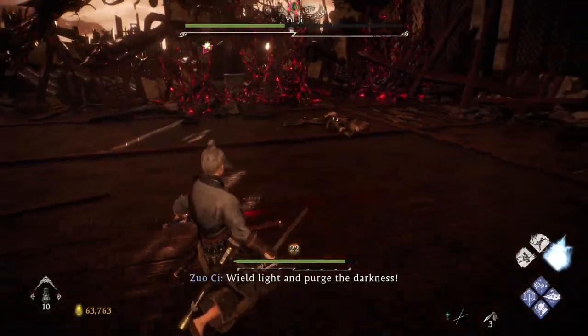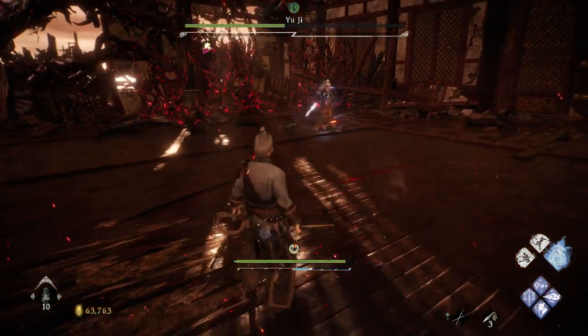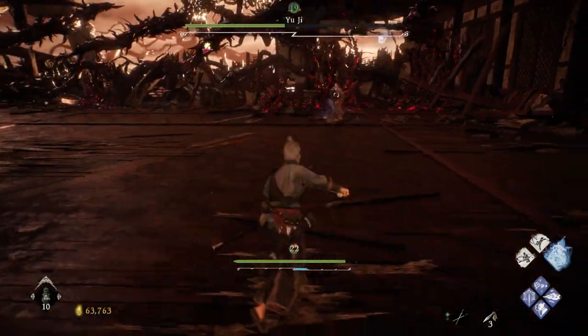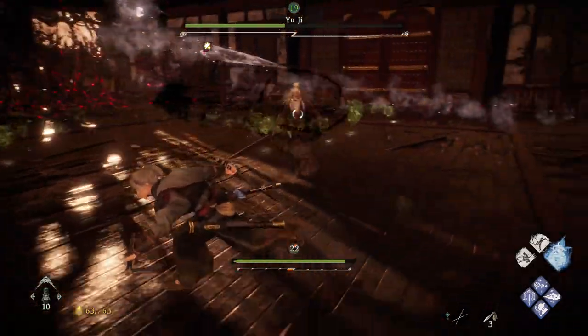Stunned, crit — he's half dead. Lightning attack, parry through that. Ice attack, this continuous one — we're just going to kind of strafe around. You can parry it if you want to.